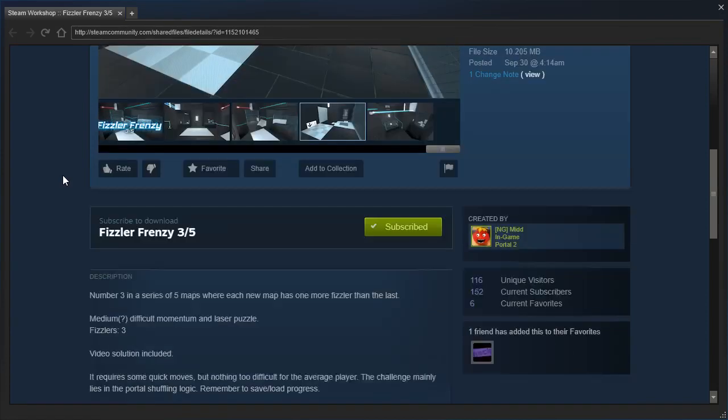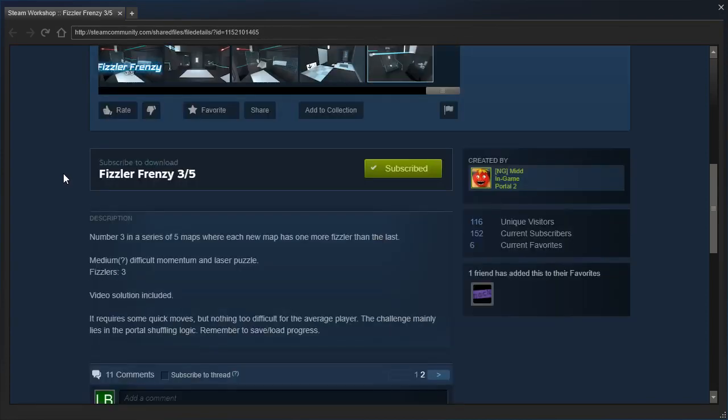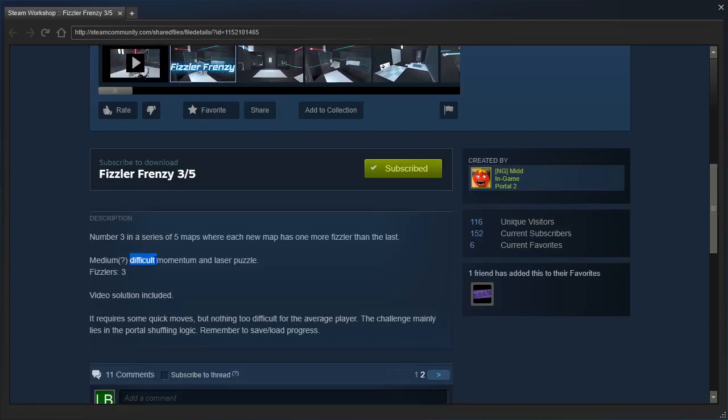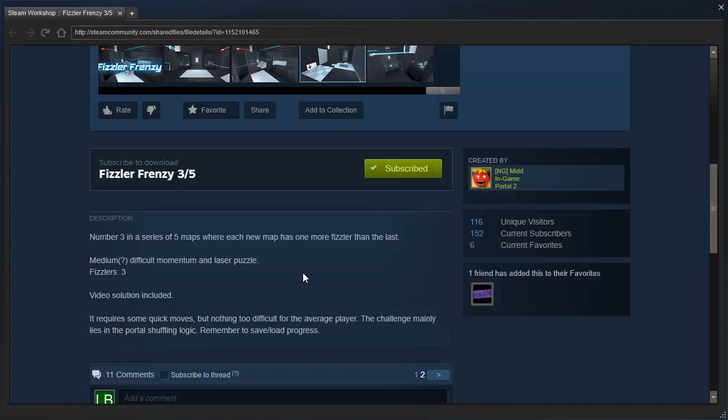Number three in a series of five maps where each new map has one more Fizzler than the last. Medium difficulty — not difficult. Momentum and laser puzzle, Fizzlers 3, video solution included. It requires some quick moves, but nothing too difficult for the average player. The challenge mainly lies in the portal shuffling logic. Remember to save and load progress.